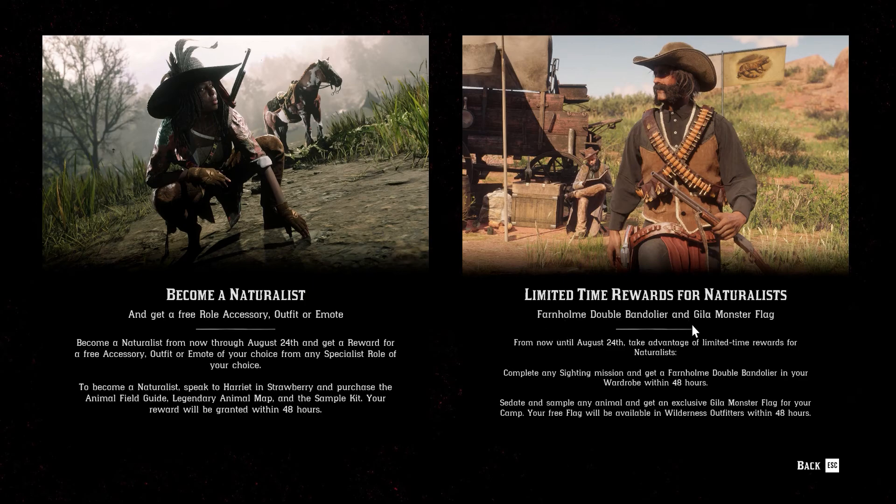There are also limited time rewards for Naturalist: the Farnholm Double Bandolier and the Gila Monster Flag. From now until the 24th of August, you can take advantage of these. Complete any sighting mission and you'll get the Farnholm Double Bandolier. Sedate and sample any animal, and you'll get the exclusive Gila Monster Flag.